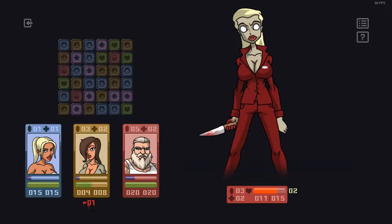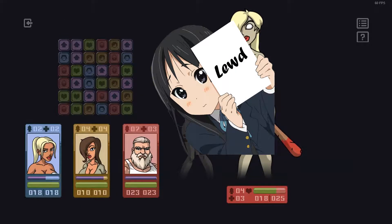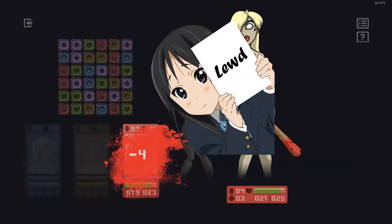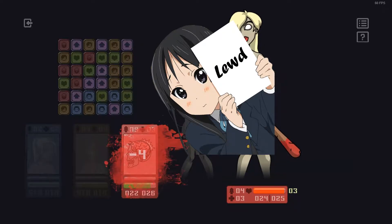Different enemies do different things. For instance, the zombies with baseball bats — when they hit you, that certain character can't attack that turn. Zombies with knives will inflict bleed damage, which affects you for multiple turns. Enemies with claws just attack you and don't leave any status side effects at all.